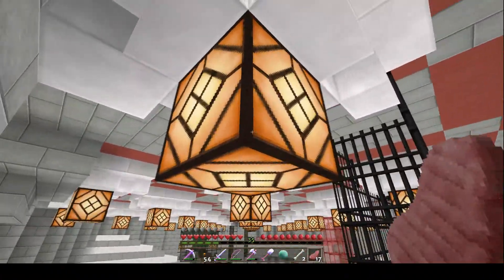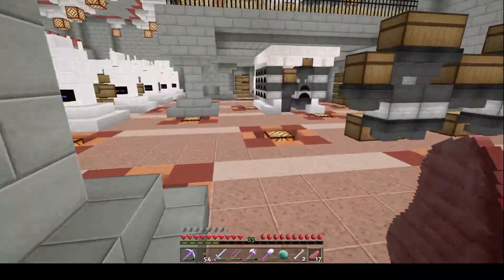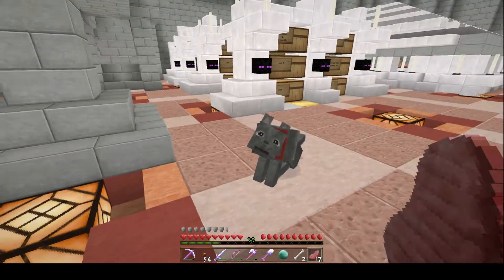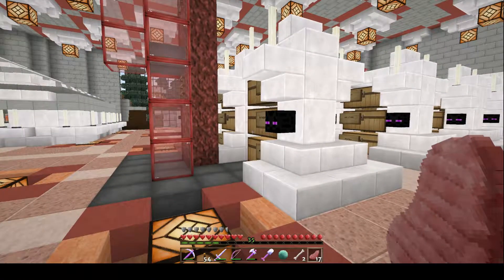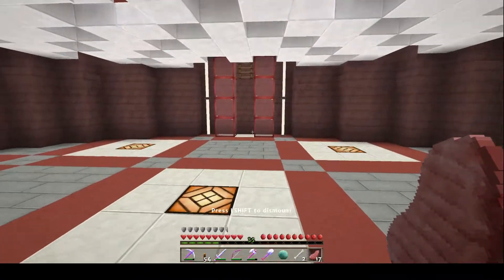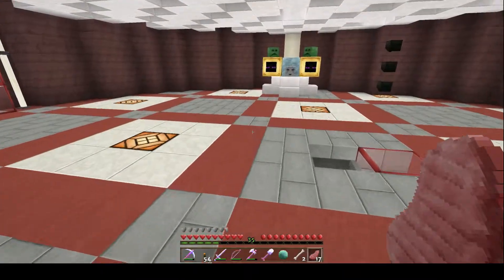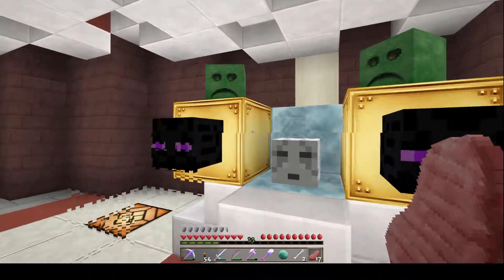I like the redstone lamps. Definitely love the crops. Let's go see the furnaces — beautiful! And the puppies — I love how they blink, that's definitely a nice attention to detail. Up here we've got the dragon head, emerald block, diamond block, and a creeper face — it's sad but it's cute. Love the gold block.